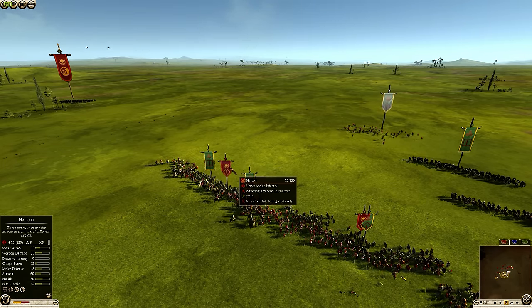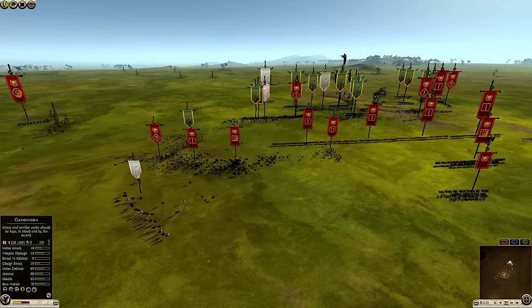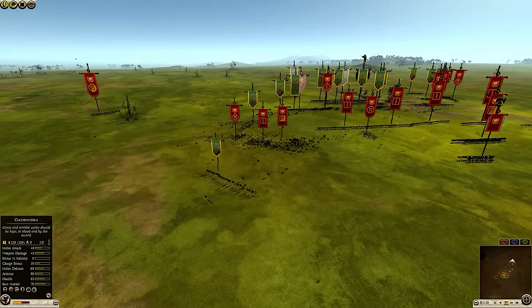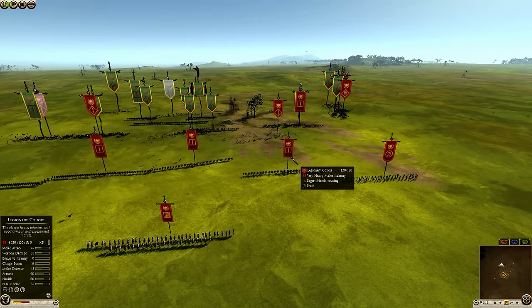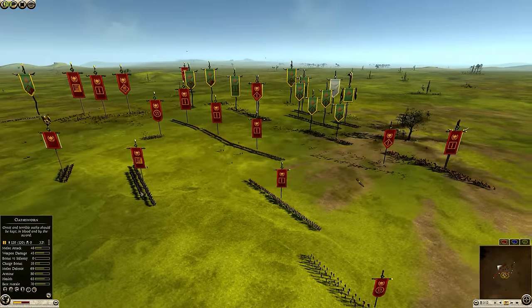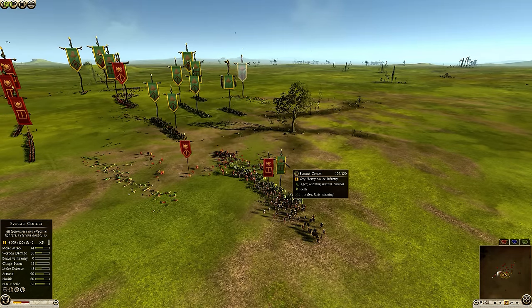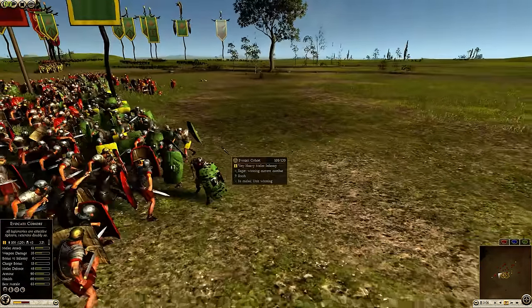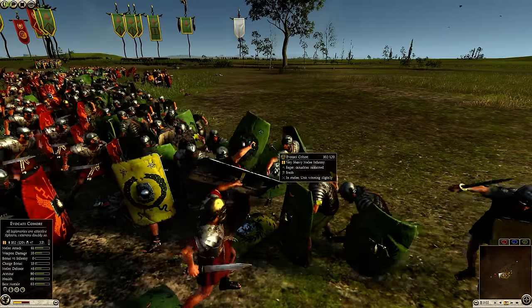Evocati fighting Hastati — these are Evocati defectors who defected to the Booyai because they thought their chances of victory would be greater there than in the Roman lines. So you have a Booyai build with Evocati and a Roman build where the best infantry is Legionary Cohort — that's not going to be a good time for Booyai. And green Legionaries, I have to say, they look kind of cool.